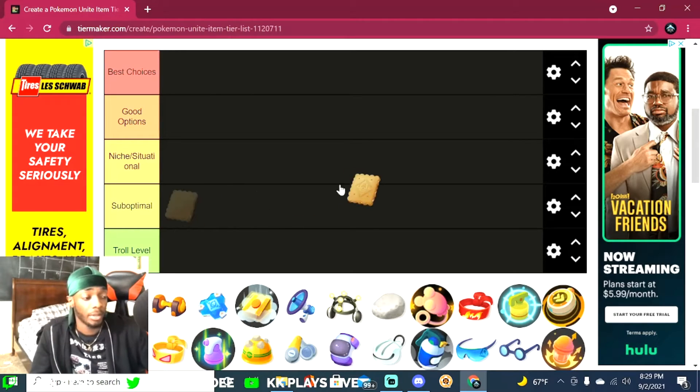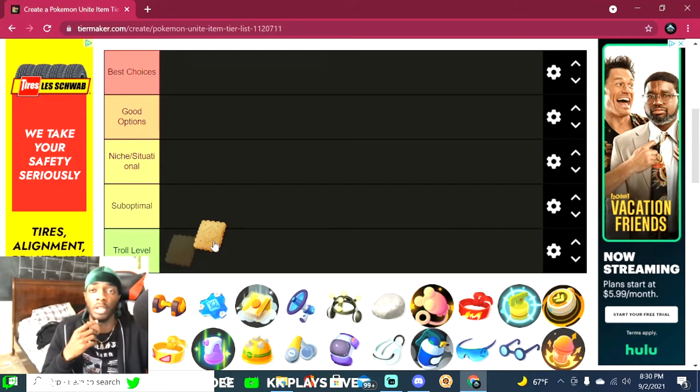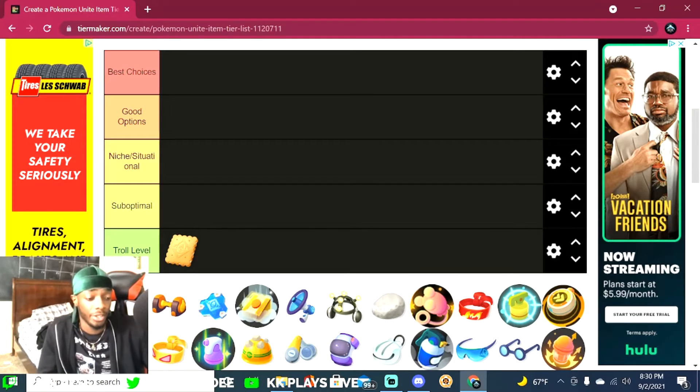The first item is the Aeos Cookie. This item gives you a lot of health when you score goals — I recall seeing about 400 health at the highest. But honestly, health doesn't play a big factor right now in the game mechanics or how fights turn out. I don't notice it at all, so I definitely say this is troll level. I don't see anyone really utilizing this or it being viable.